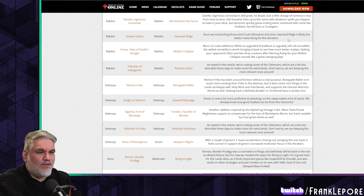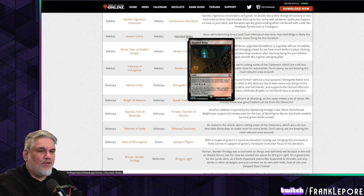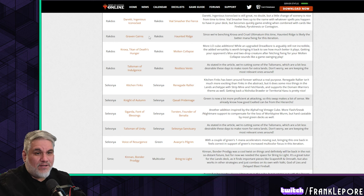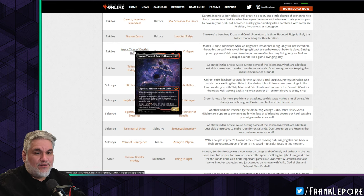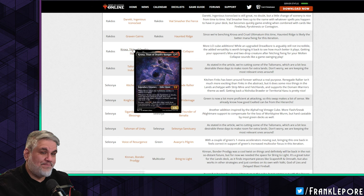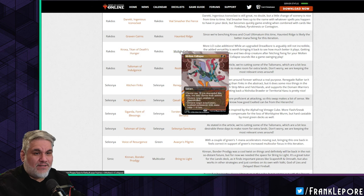Graven Cairns is out for Haunted Ridge — since we're benching Crux and Cruel Ultimatum this time, Haunted Ridge is likely better mana fixing. But you also have Doomsday and Beseech the Mirror wanting double-black, and Sunken Ruins for double-blue for Oracle and Jace, Wielder of Mysteries — which is triple blue — so that actually makes sense.